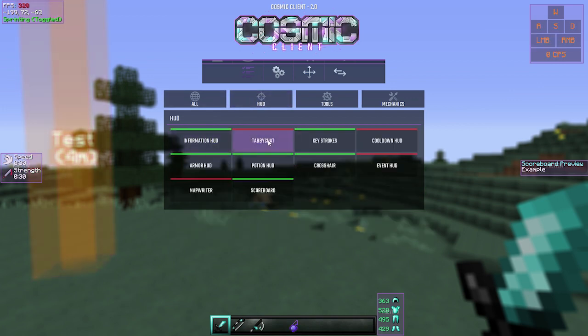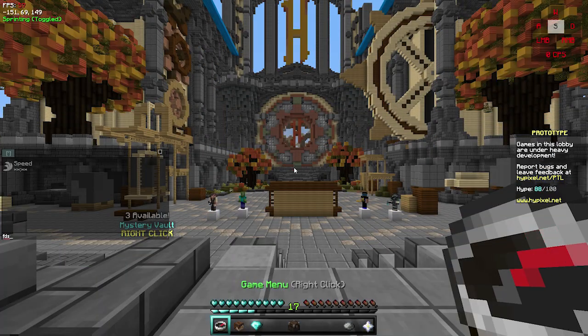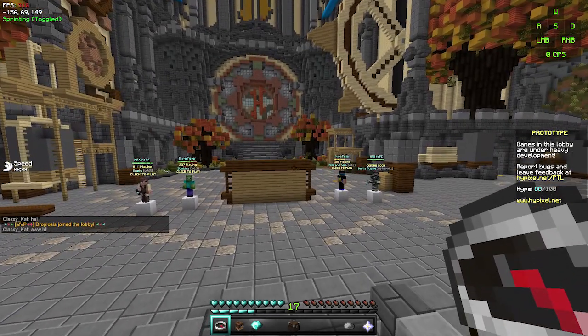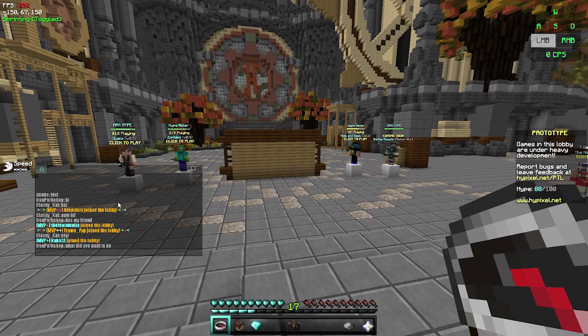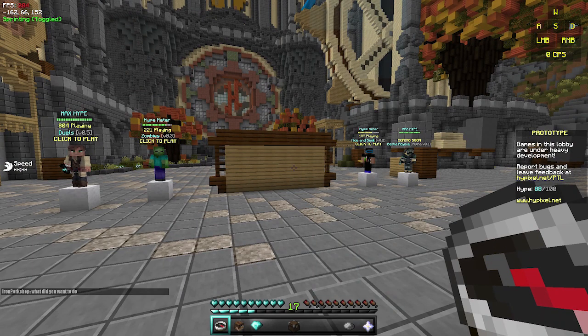Moving on to Tabby Chat — for me this is kind of broken at the moment. The chat is working but it's a little glitchy and hard to move around. One really cool thing with the chat is you can use custom fonts, changing the font used for text in chat. It uses all the fonts on your computer. It's very cool and super customizable, though it can look a bit odd. It is a public beta, so don't expect perfection.